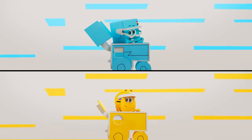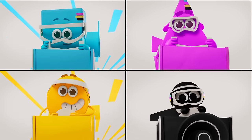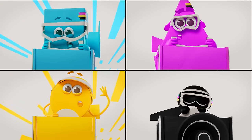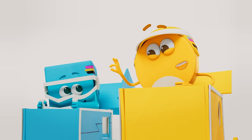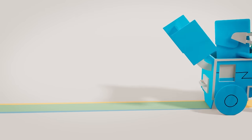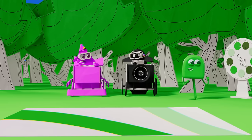Cyan and yellow, mixed to make green! Woo-woo-woo, we're the Printing Crew, making lots of colours for you! We'll both use a little less colour to make pale green. And black's the key to mixing dark green.